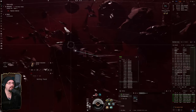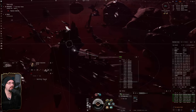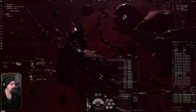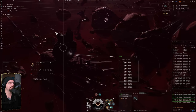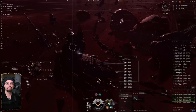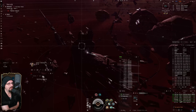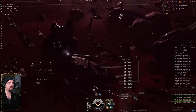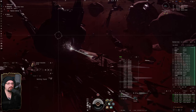Coming out here in Pochven and mining like this — if you're going after potato ore or Rakavin, that is a good source of your isogen and noxium. Normally I try to come out and get one type of ore per trip: this trip is Rakavin, then I'll come back and grab Talassonite or potato ore for noxium. Once you get your standings better, I prefer and recommend going after Spodumain, which is in closer to home systems. Spodumain is really nice because it essentially has everything in it — the end-all be-all.